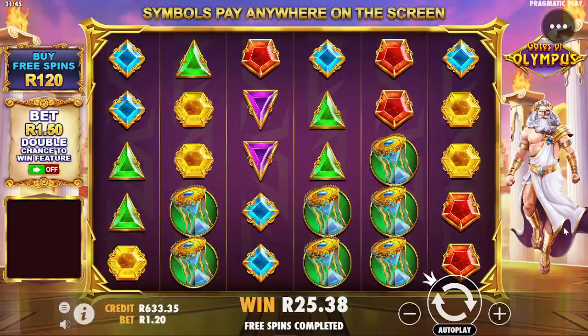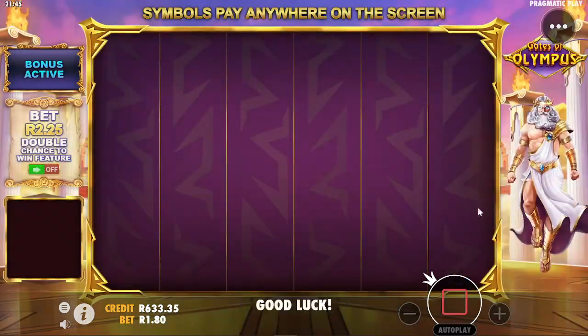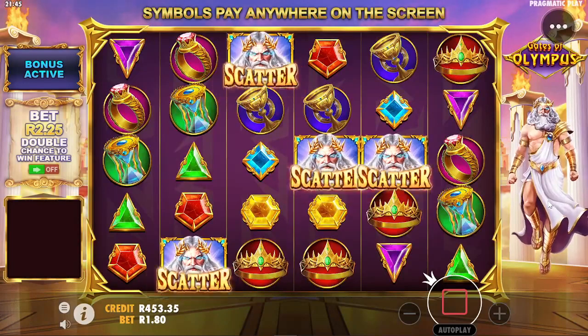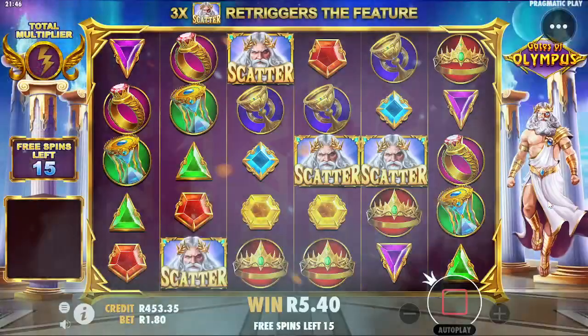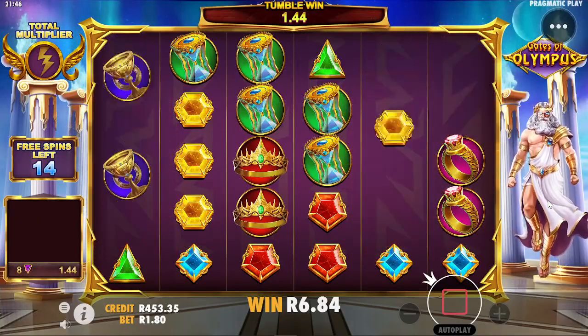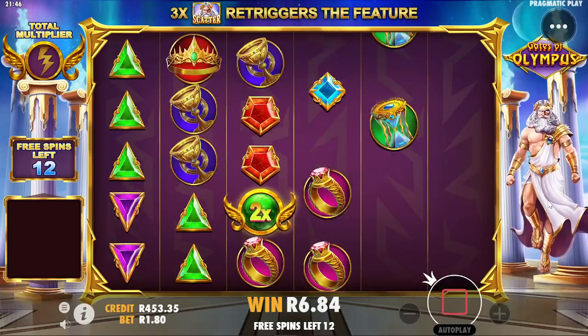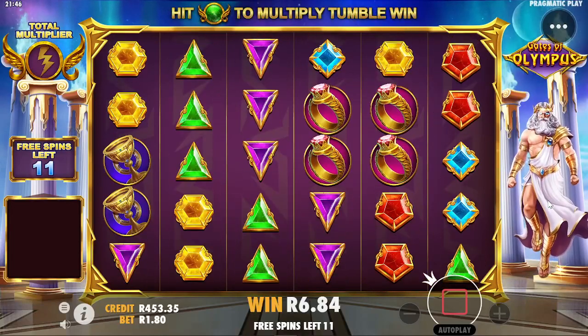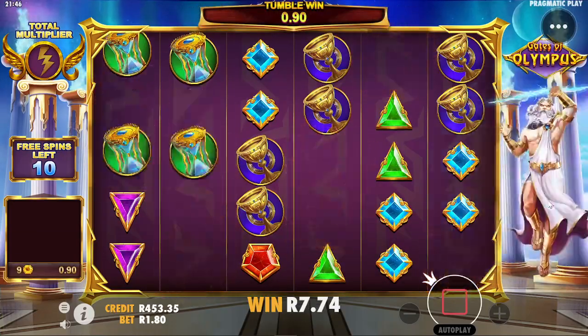We actually want to get the big multis and big wins on the higher bonus buys, so let's go to 180. Let's see if we have any luck on 180. Starting with a tumble, multi — so many, but no line hit. This doesn't look too good. This looks like a good board though, need another multi on top of that.